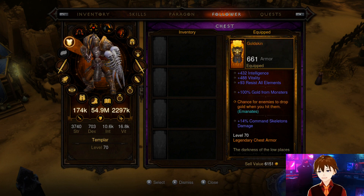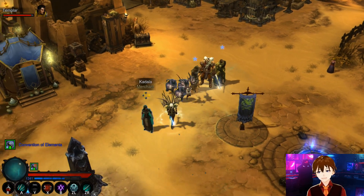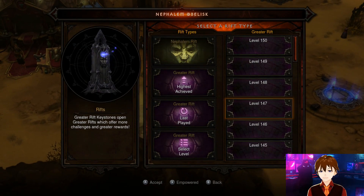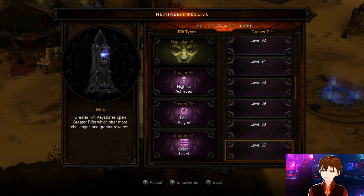For your follower I recommend Nemesis Bracers and a Flavor of Time. You can also run a Broken Crown or a Gold Skin. I was farming Death's Breath before, so that's why my setup looks that way. Really the Flavor of Time and Nemesis Bracers are the things you need most for the follower — everything else is just a little bit extra.